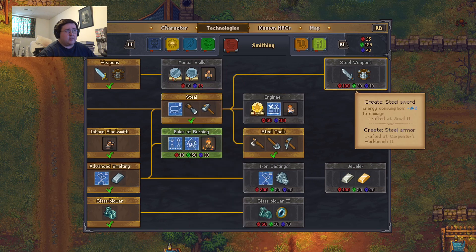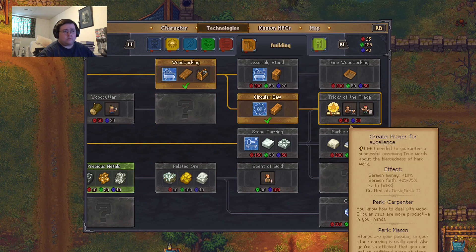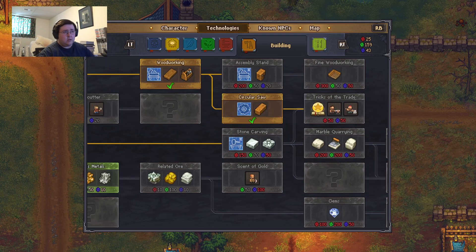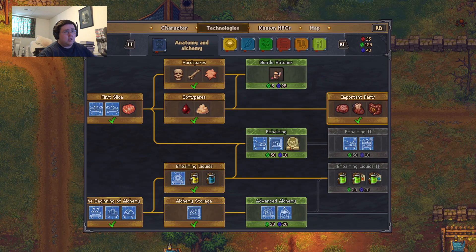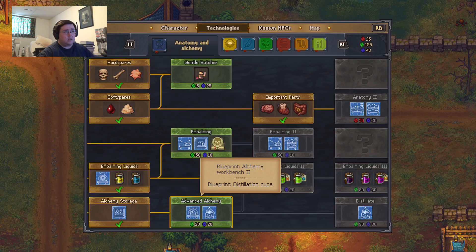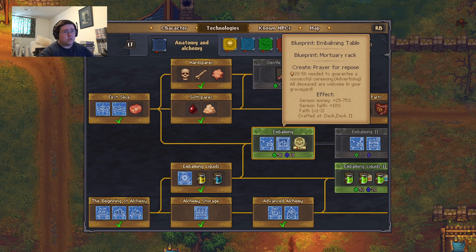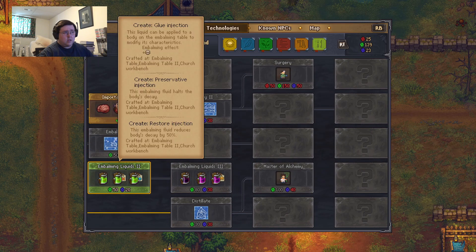I think I need to start getting some of the tricks of the trade. Sermon money plus 10%, sermon faith plus 25 to 75% more faith, times one or times three. Precious metals. Gentle butcher, embalming — sure, get that. Embalming liquids — sure, get that.